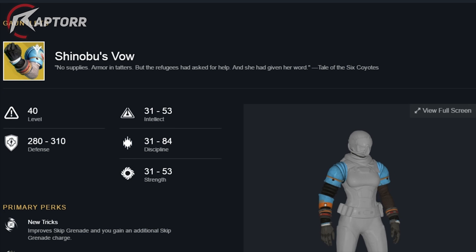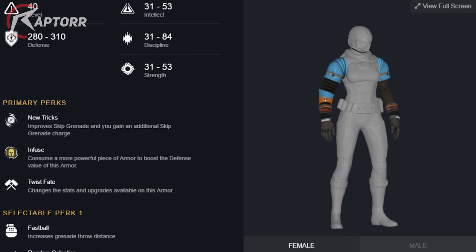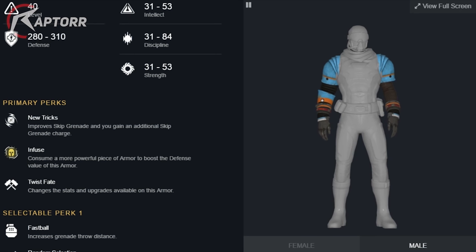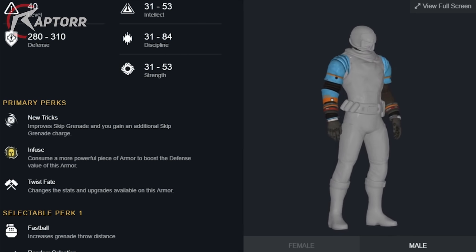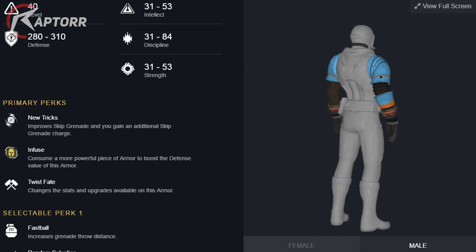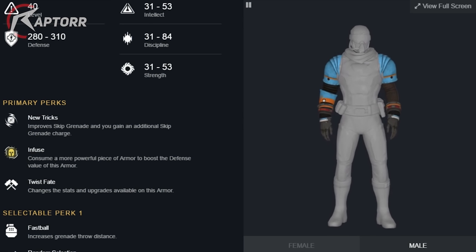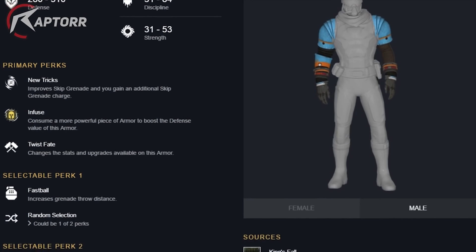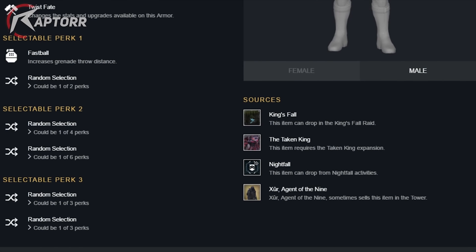Next we have Shinobu's Vow for the Hunter. This is a Hunter gauntlet and the exotic perk is New Tricks, which improves the skip grenade and grants an additional skip grenade charge. I personally am not a fan of skip grenades, but this one would be perfect for all you Hunters who love to abuse the skip grenade on your Bladedancer class.